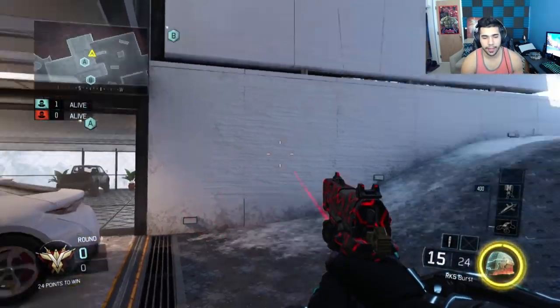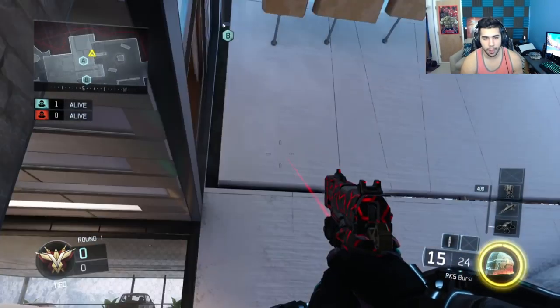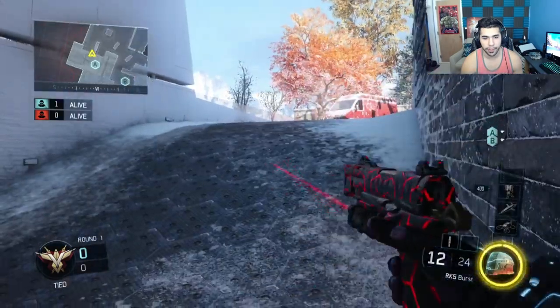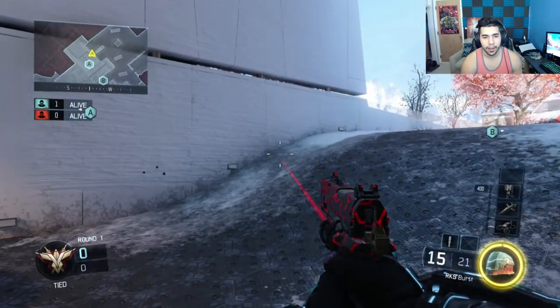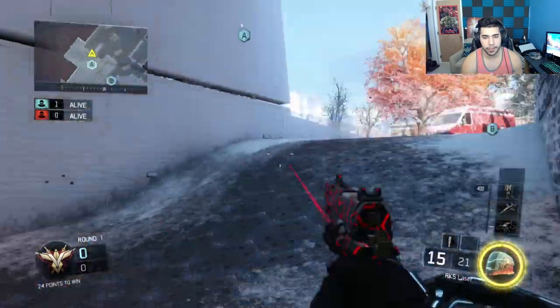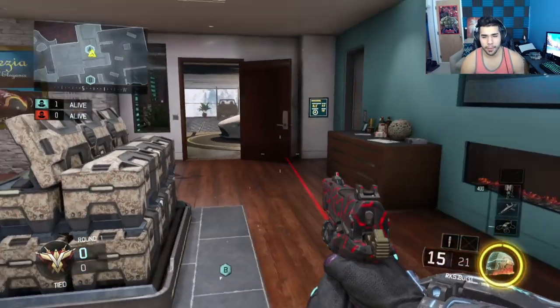Another very good spot I kind of skipped is this corner right here. It's good because it's random — first, they don't expect you to be here. Second, if a guy drops down, you'll pretty much kill him first because he's going to look straight into the porch. And if a guy walks right here, you already have first shot. It's a good random corner to use, especially in close situations.